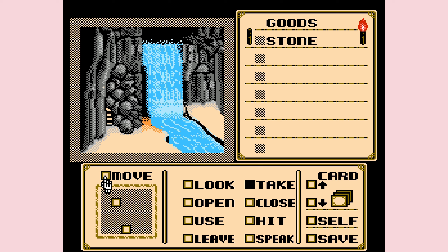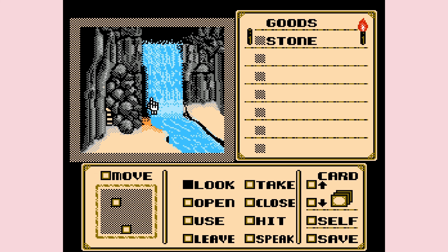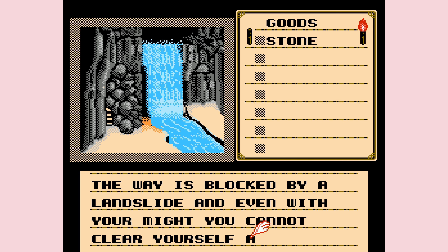I don't see anything else to check up there. Why are you laughing at me? Oh, I should check the water. No. Would you check the water? I don't know, I'm not very thirsty right now. Cold water cascades down a cliff into a small stream. Did I already check the water? No. It just used some similar words. I don't see anything else to check - there's rocks, there's this other room to go to. The way is blocked by a landslide and even with your might you cannot clear yourself a path.